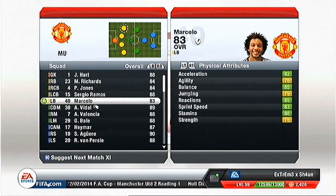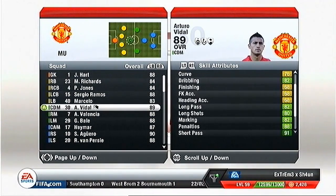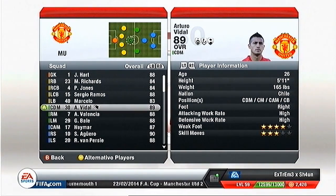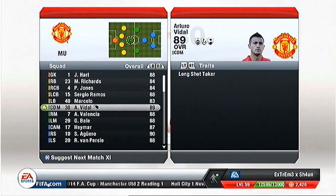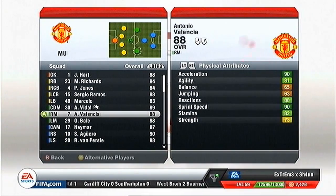Probably my best signing so far: Arturo Vidal, 85 when I got him right at the start, now up to 89. He is one of the most all-round players you can get. I play 4-1-2-1-2 and I have him either center defensive mid or center attacking mid - he's just class. I would strongly suggest signing him even for your own team.